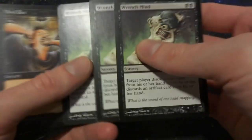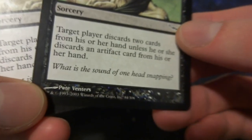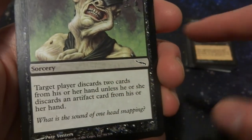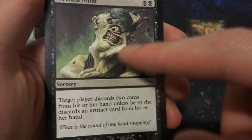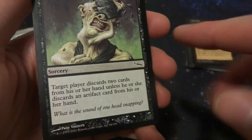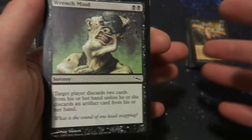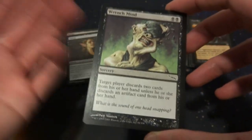I have three copies of Wrench Mind — creepy art, looks like someone's head just got hit by a metal ball, very brutal. It's a two black mana sorcery: target player discards two cards from his or her hand unless he or she discards an artifact card instead. So no matter what, they're discarding something. Sometimes you almost want them to discard an artifact because artifacts can be powerful. Either two cards or an artifact for just two mana — really great card.